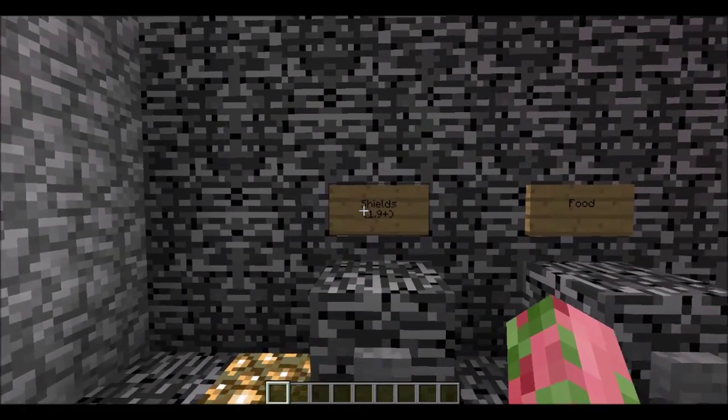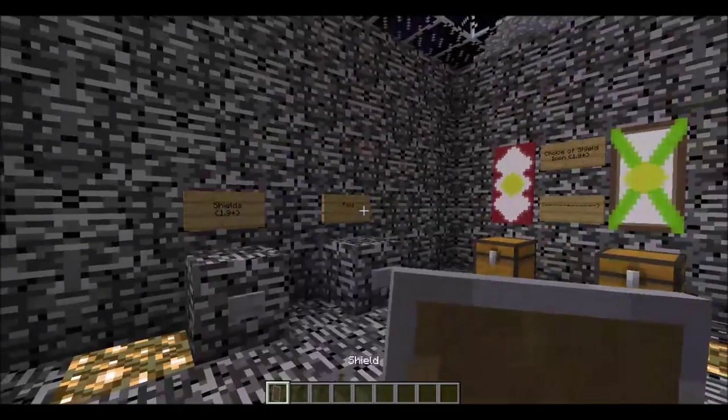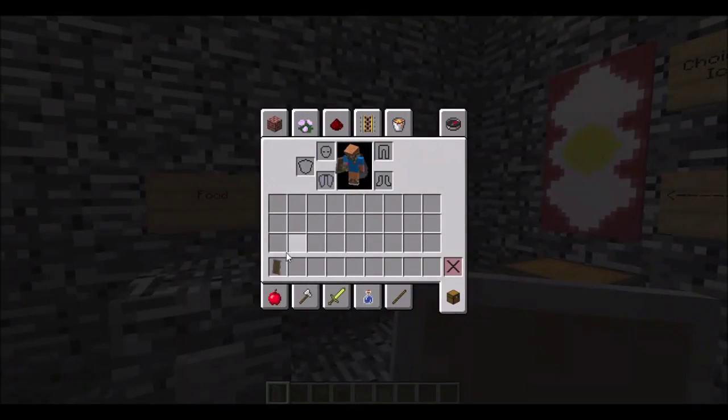So over here, since we are now in 1.9 and you can't block with the sword anymore, I've added these shields in. You press the button and you get a shield.